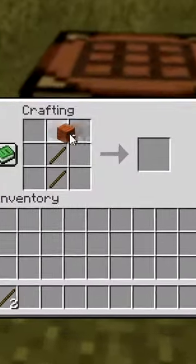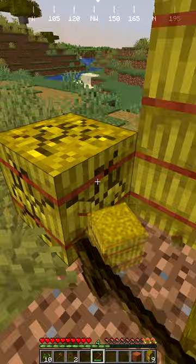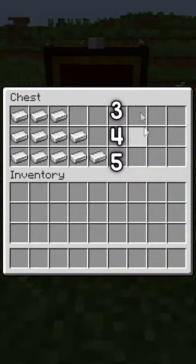He then makes his way over to this village and gets some wooden tools, so a normal speedrun so far. The runner then uses those tools to get some haybales, and he towers up with them to kill this iron golem. But as you can see here, he gets 6 iron from 1 iron golem, with the usual being 3 to 5 iron.